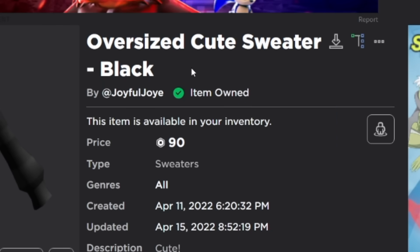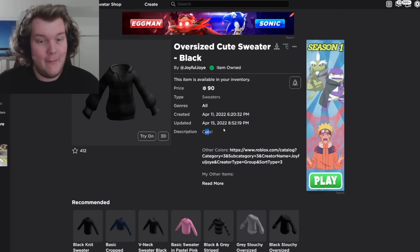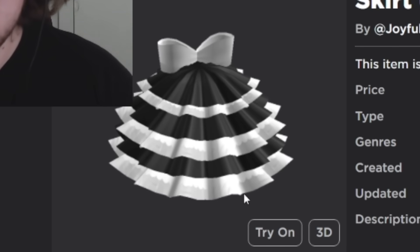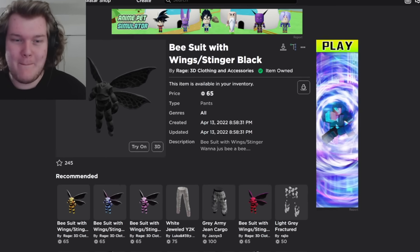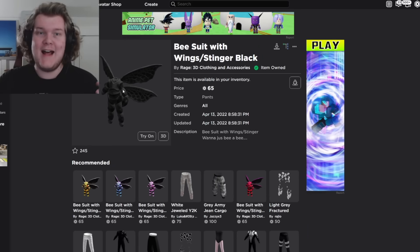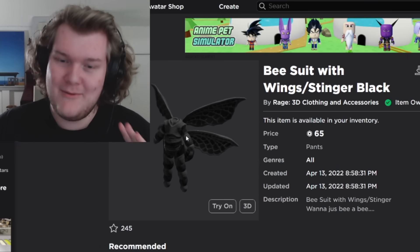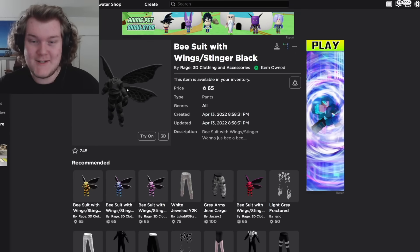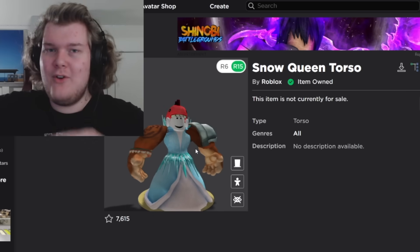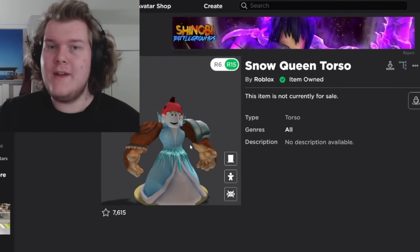Here's the first actual clothing item you want: the Oversized Cute Sweater Black by Joyful Joy. Cute in some scenarios, not exactly cute in this one. Then you're gonna want the Cutesy Ruffled Bows Skirt, which just looks huge already. After that you want the Bee Suit with Wings and Stinger, which looks horrifying. But this right here is the second most important item - very important that you get this suit. And last but not least, you need the Snow Queen torso from the Snow Queen package.